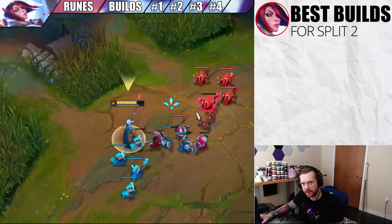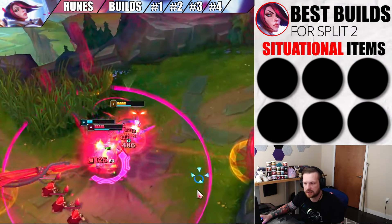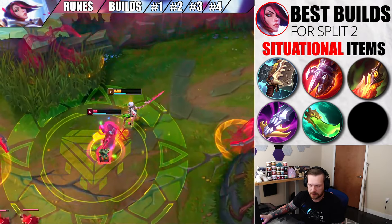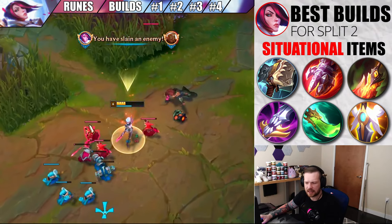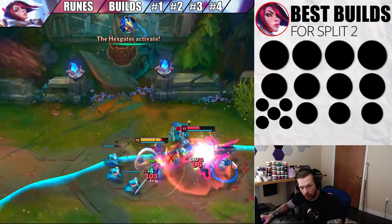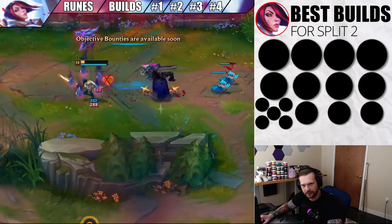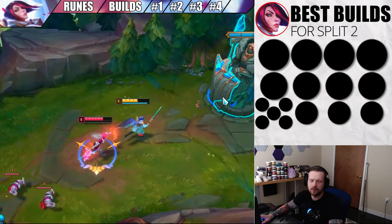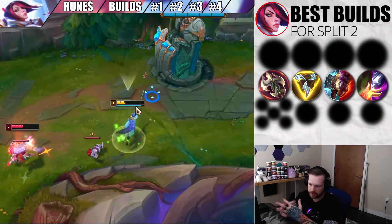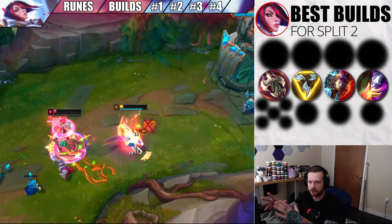Now I want to jump into the items. Before we talk about the builds, I want to make sure everybody knows the situational items are going to be your fourth and fifth slots — your last two items. These are items like Hullbreaker, Sterak's, Deathdance, Maw, Spear of Shojin, and GA. Those are the six items you can build in those last two slots to fit the game you're playing. In Split 1, we were going the same build almost every game — typically Ravenous Triforce into Hullbreaker, Sterak's, or Deathdance/Maw. Now we have a little more flexibility, which is awesome. So I'm going to show you the four best builds for Split 2 on Fiora.